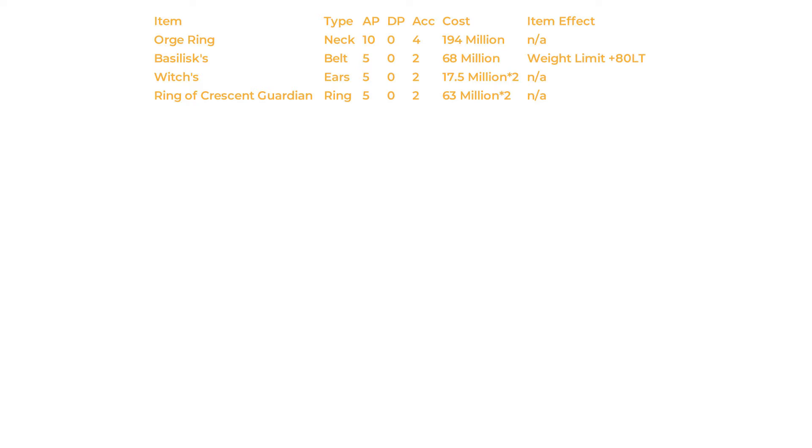Each ring will give you 5 flat AP and 2 accuracy. So if we were to purchase all these items we'd be looking at the following total stats: a flat AP of 35, 14 accuracy and a carrying weight increase of 80, all for a mere 423 million silver. That's pocket change, right?